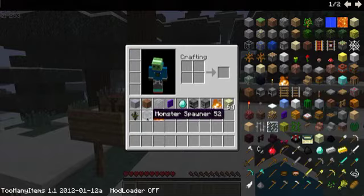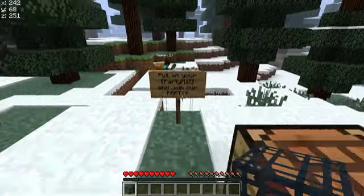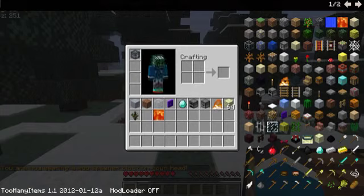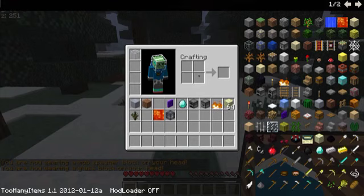Me too. So what you need to do is you make a sign that says 'put on your party hat and boxes' and join our party. Left click it and there you go. You have something on your head. Monster spawner looks pretty cool. Glass you can also put on your head, so you look pretty awesome with the glass box.